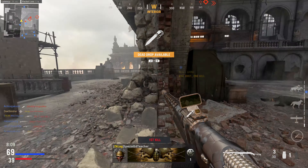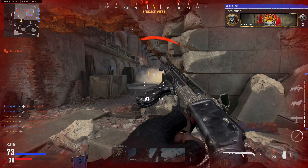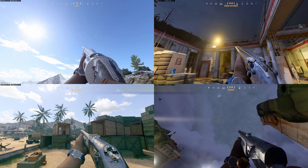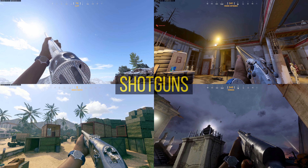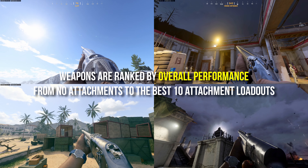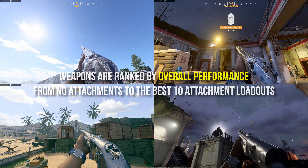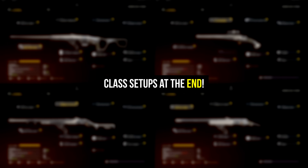Worst to Best is a series where I'm ranking every gun within a weapon class after I unlock Diamond Camo and have tons of experience with each weapon. We're kicking it off with the shotguns of Call of Duty Vanguard. Because Vanguard's 10 attachment gunsmith can drastically change how a weapon performs, I'll be factoring in what a weapon can do at early levels with mediocre attachments and at latter levels with the strongest builds when reviewing each weapon's strengths and weaknesses. I'm also sharing class setups that you can try right after the best weapon.